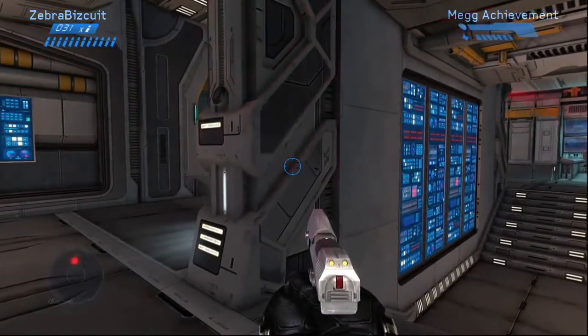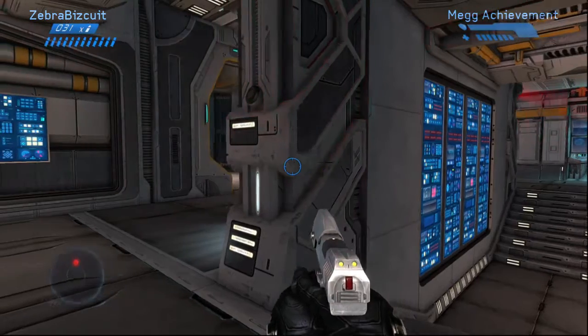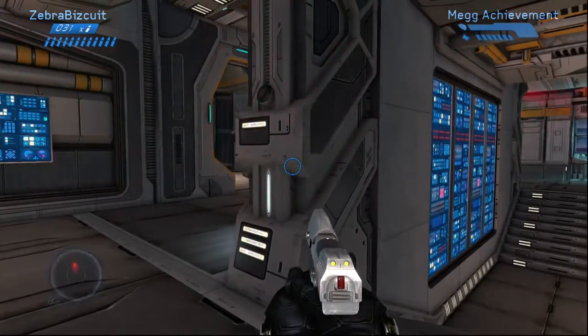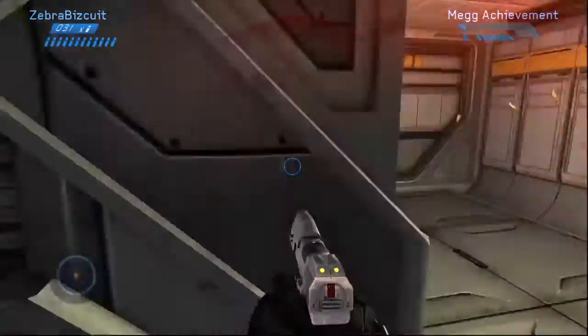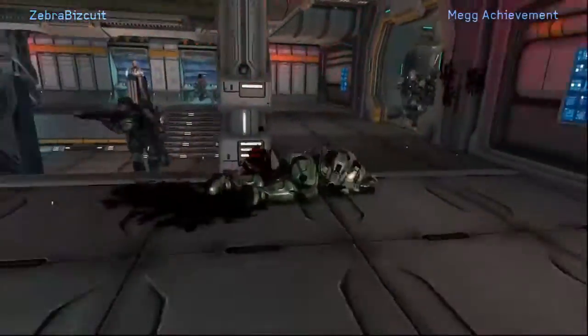And then you want to do what I'm doing — you want to get the pistol and shoot that guy in the back of the head, and that will create a checkpoint. Then go kill the guys — that's after you get the pistol — but you want to kill the grunts and shoot them in the back of the head.